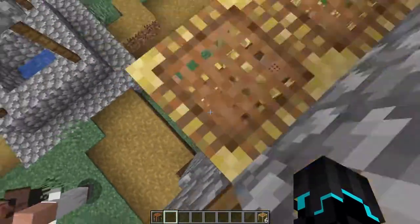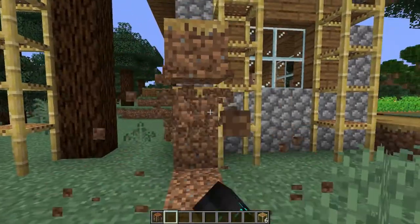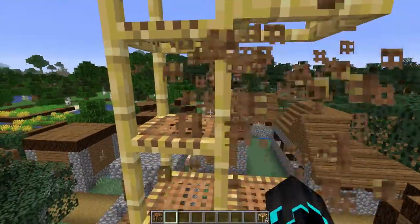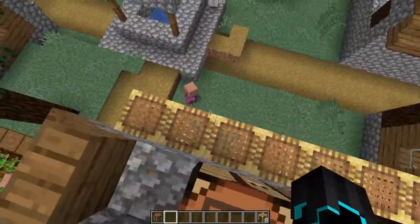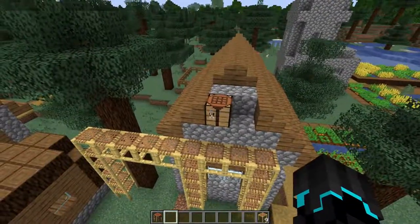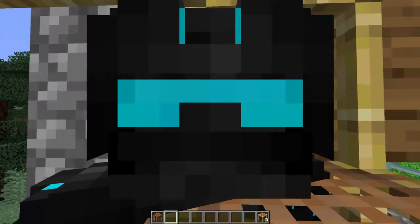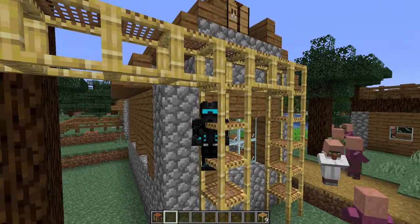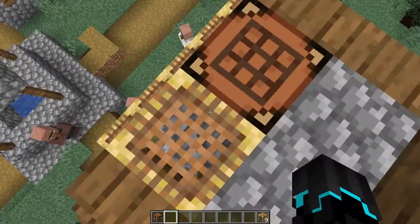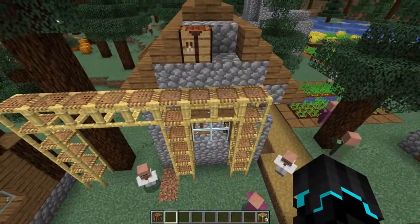It detects if I'm standing and I can go down from the very top of it. I like this block — I think it's a nice addition. Maybe it would be nice if it could be made with sticks, reinforced sticks, or planks. Also, a quick thing about the scaffolding: you can actually use it as a fuel in a furnace, and it smelts six items per scaffolding. So it's actually pretty good fuel as well.